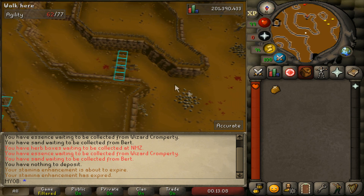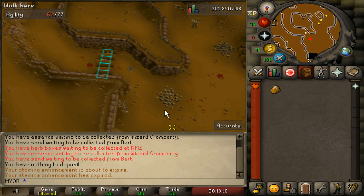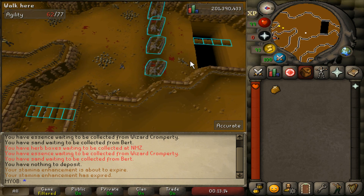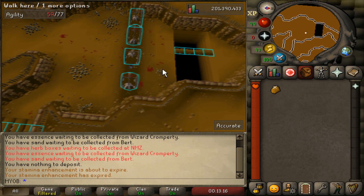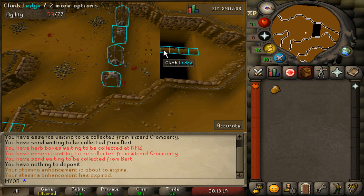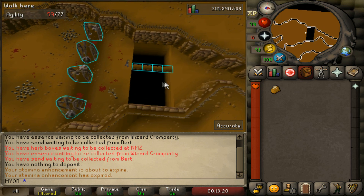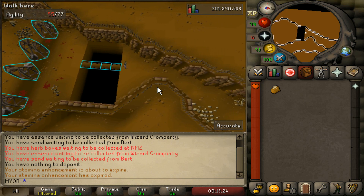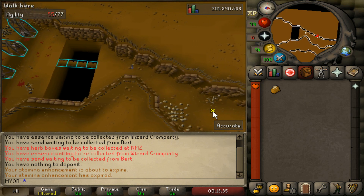Your guy will be able to jump right through. Just keep running south and you will see some more pendulums here — just run right across and your guy will jump through automatically. Then climb the ledge once you get past. Once you get past the obstacle, you can keep running through the passage.